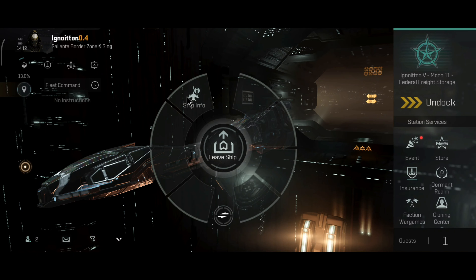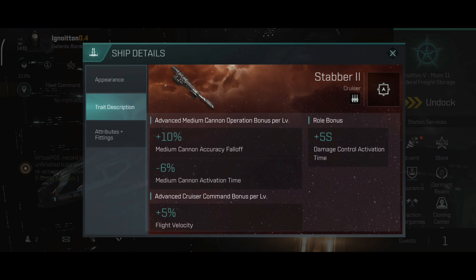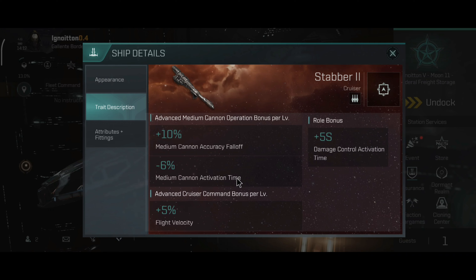Let's take a look at this ship's statistics — basically the ship trait description. Raw bonus: plus 5 seconds damage control activation time. Advanced medium cannon pressure bonus gives plus 10% medium cannon accuracy falloff, minus 6% medium cannon activation time. The advanced cruiser command bonus gives plus 5% flight velocity. Overall solid stats.